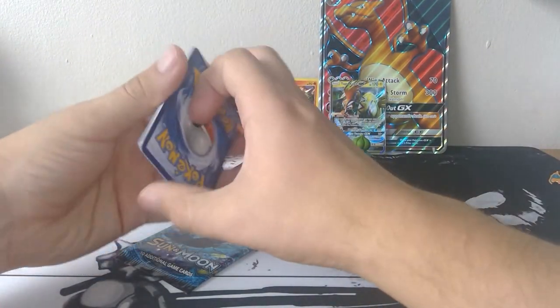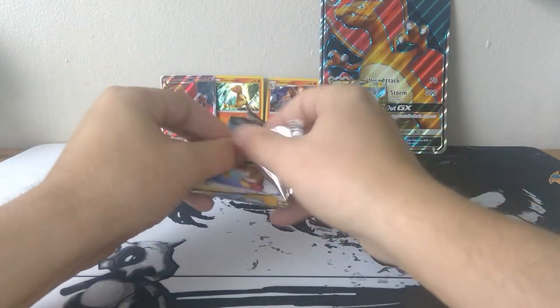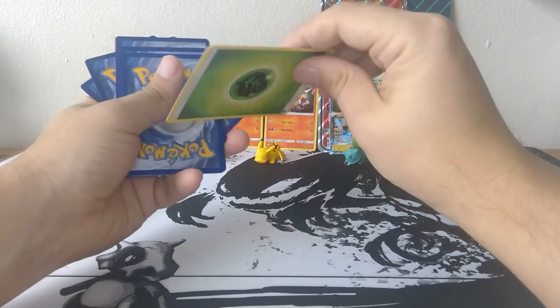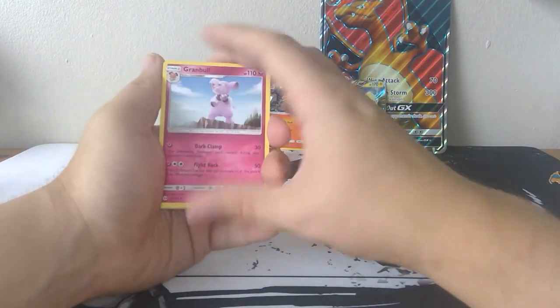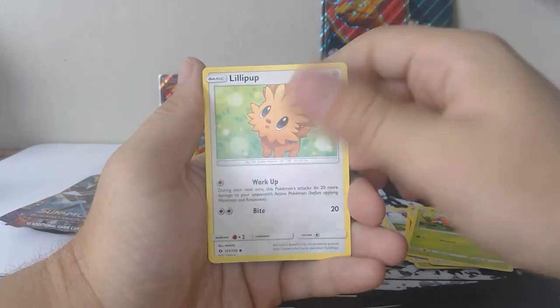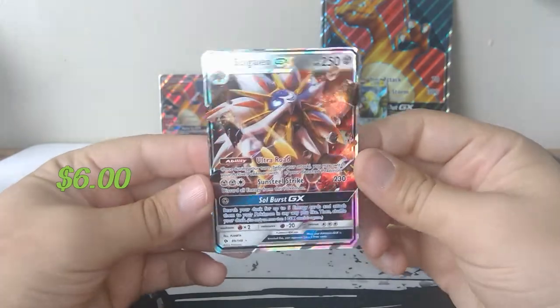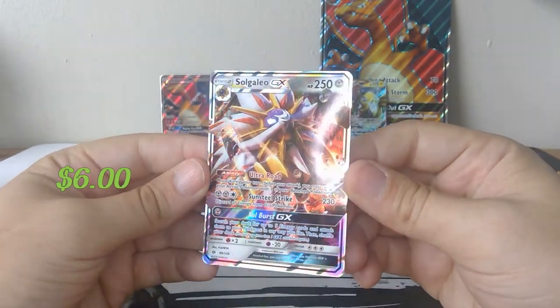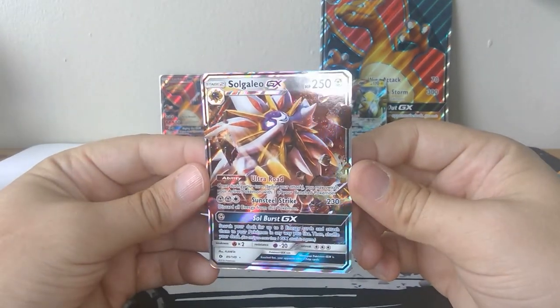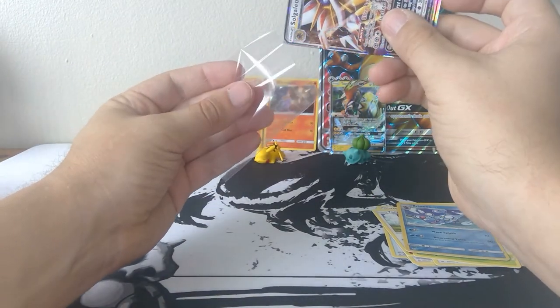So we got one good pull so far, three packs to go. Go Sun and Moon base. I think this has an energy - yep. Gramble, Pokemon Catcher, Metapod, Yungoose, Litten, Fero, Paris, Lillipup, and Solgaleo GX! Two for the last two at least. Solgaleo is a pretty cool looking Pokemon - I'll take that. Two pulls in a row, never complain about that.